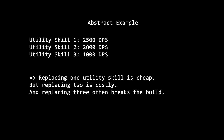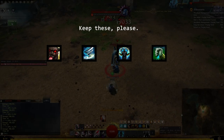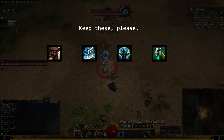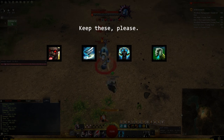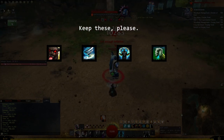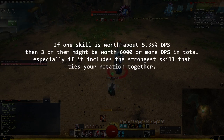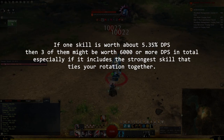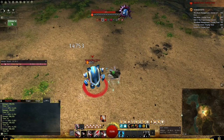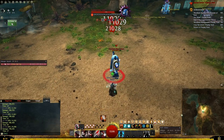Sic M on Power Soul Beast, Blade of Processions on Dragon Hunter, Perching Flames on a Condition Firebrand, Blood is Power on a Scourge, and other examples for other classes — these skills are basically mandatory skills for your DPS output. Having replaced all three utility skills will cost you at least 6,000 DPS, making you barely a DPS class anymore, and you should probably play something else if you have the need for all of these skills.